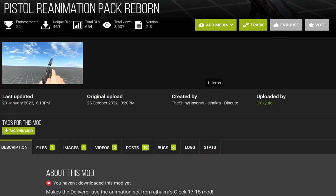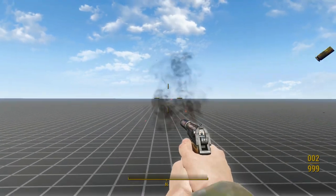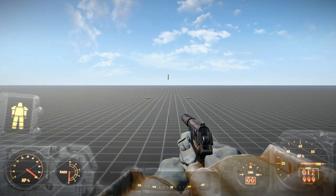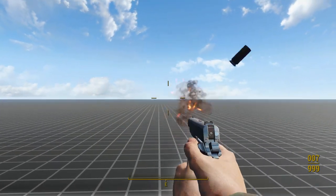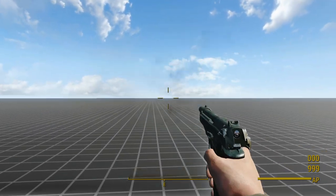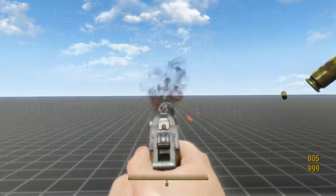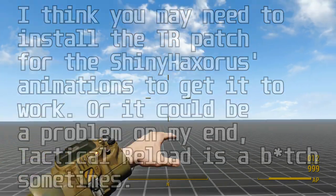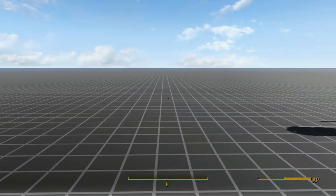The seventh and final — and arguably the best — Deliverer animation set for today is Pistol Animation Pack Reborn. This mod is built off Shiny Haxorus's animations, but unlike them it doesn't cause the power armor footsteps bug, and the reload animation is significantly more compatible with pistols of all different sizes. In fact, this might be the best Deliverer set out of all of them as far as clipping goes. However, I don't like the animations nearly as much as Fiddler's set, and even though this mod is supposed to have Tactical Reload support, I couldn't get it to work. That's why I recommended Fiddler's animations over these, but I have to admit they are a very close second. That's enough Deliverer animations for a lifetime.